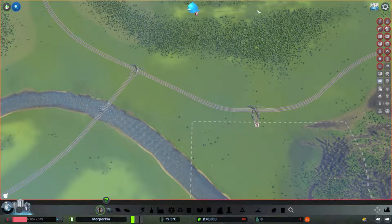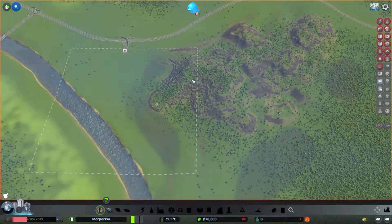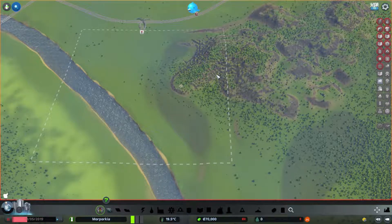There is also a train line just there, which is nice. I can get power from up here. I was contemplating putting a big sort of monument type thing up here, just as an excuse to use a cable car - there we go, I got it eventually.